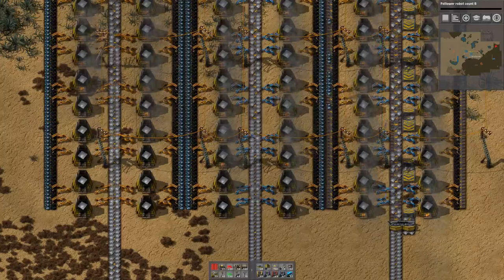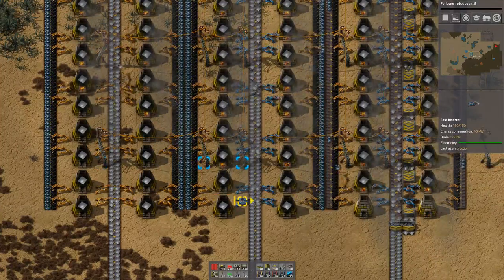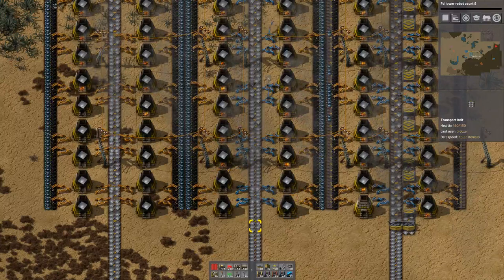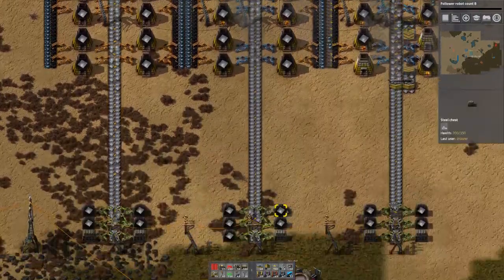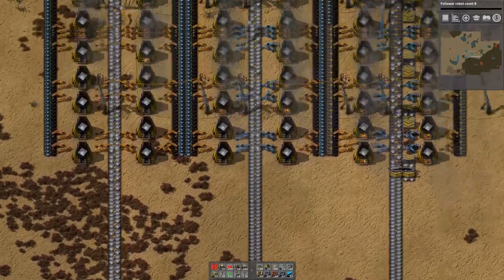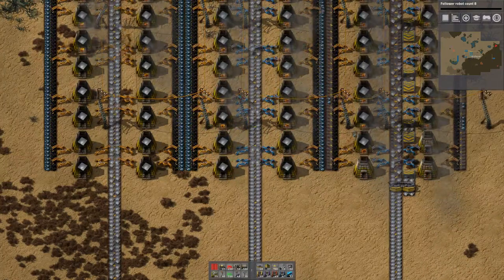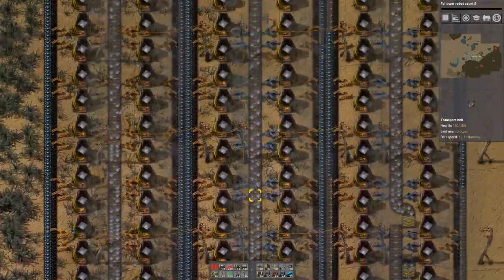The first thing I did was replace the slow inserters with fast inserters, and this actually does a much better job. We're down to just the last four smelters not working and the belt looks pretty well compressed. By eye it looks fairly well compressed, but clearly these last four are not running at all. This pair is running intermittently and the ore is backed up.